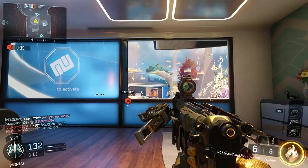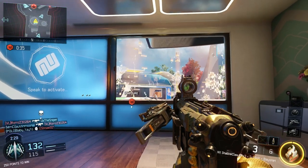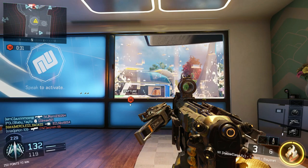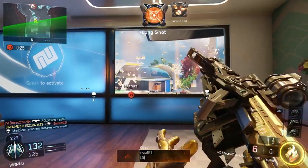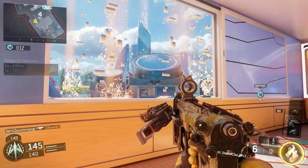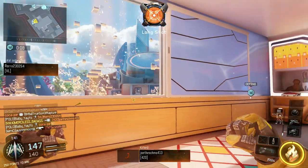Come up to one of these windows in Nuketown, cop you a squat, and wait on the enemy to pop up on the other side. Look how easy this is. You want to put the bottom of your reticle towards the bottom of the other window, just like you see me doing. And when you see somebody, let that shit pop off.